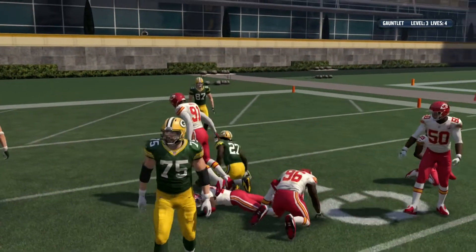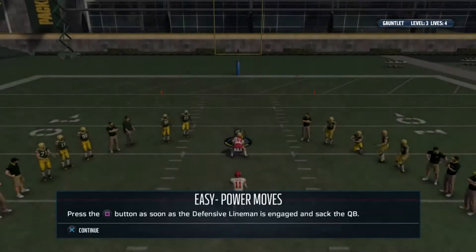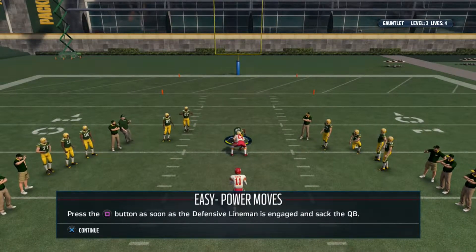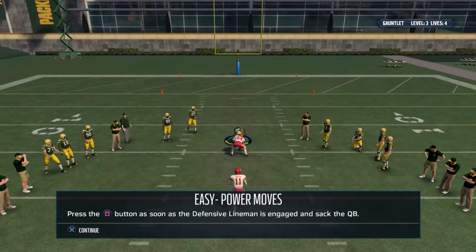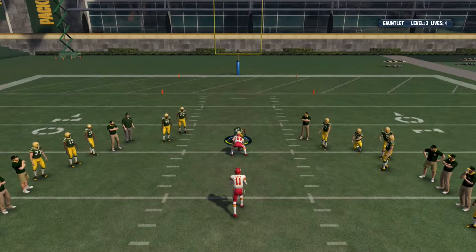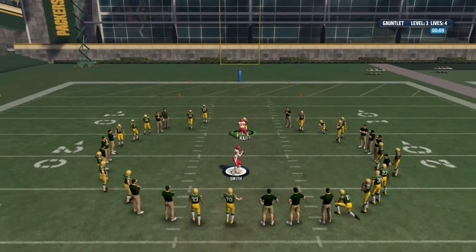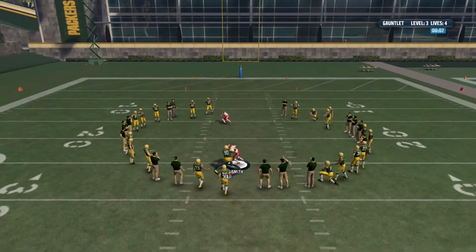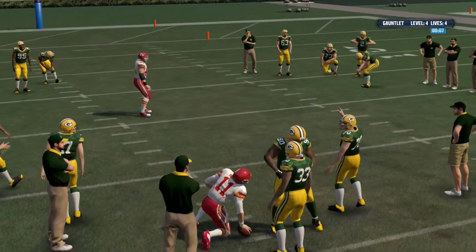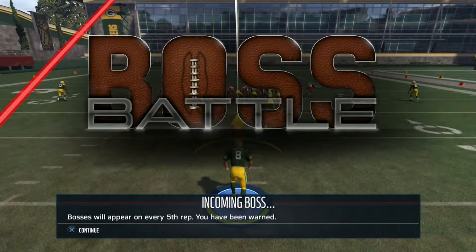Press the square button as soon as it appears — easy power moves. Little Oklahoma drill with the QB I guess. BJ Raji does the Raji Dance in seven seconds — get you some. Level four complete.